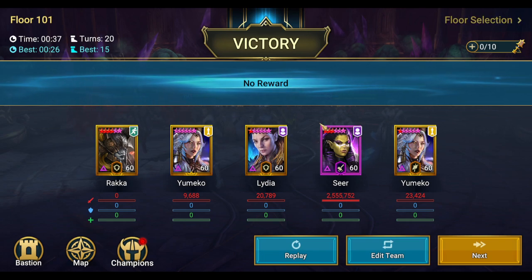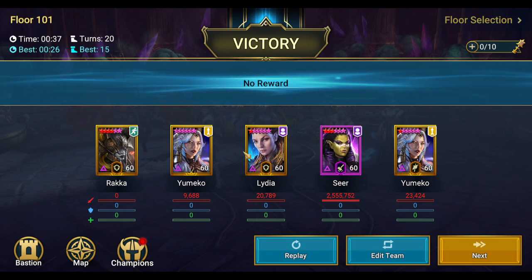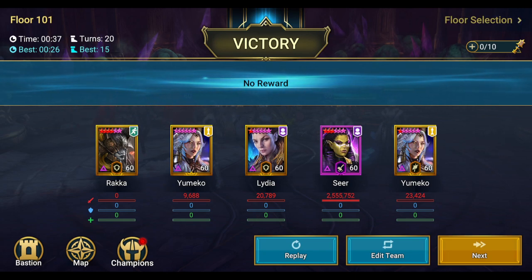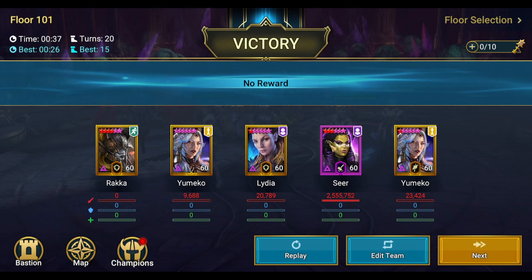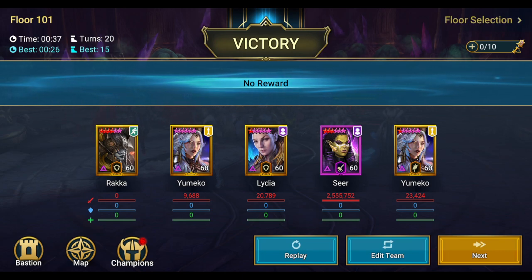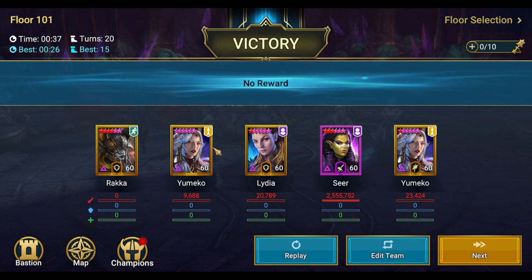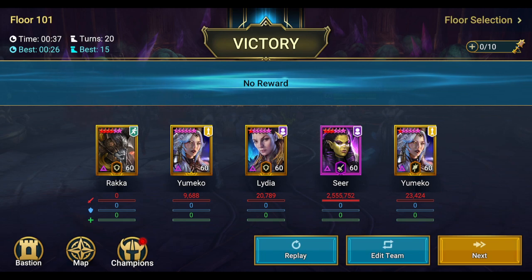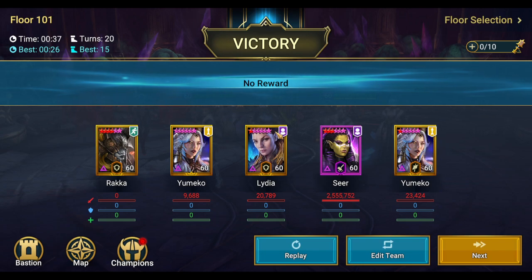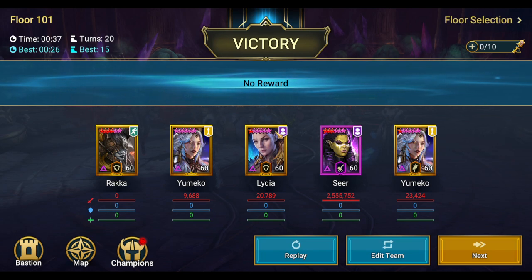The basics of a Seer team: you want your Seer, somebody to put buffs on your team — Lydia or Rock of Vile Tide most of the time — and someone to reset the cooldown of your Seer and your buffer so you can do the same combo on wave one and wave two. This is a Doom Tower team so I have two Yumikos, allowing me to do the Seer combo for all three waves. If there's a boss at the end, you can bring in a fifth champion to kill it.